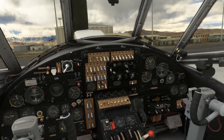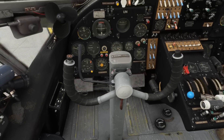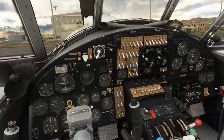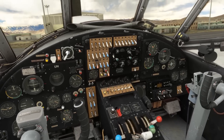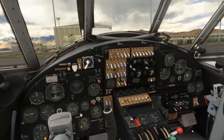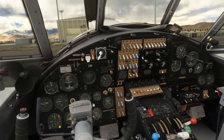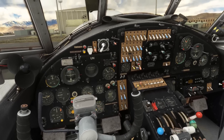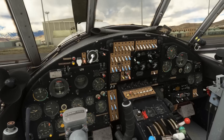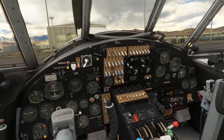Here we are in the absolutely superb cockpit of the AT Simulations AN-2. AT Simulations have done a really nice job with the aircraft, both internally and externally. Particularly internally, the level of attention to detail is great. The aircraft really feels the part — really feels like an old Eastern Bloc workhorse. Very interesting aircraft to learn as well. As is pretty typical of Eastern Bloc design, every system more or less has an associated switch, even down to each individual beacon light. With the cockpit being in Cyrillic, it's quite an interesting aircraft to learn, and it does take a little bit of time if you're more used to flying a typical Western aircraft.